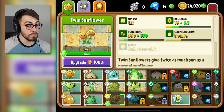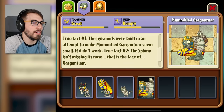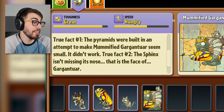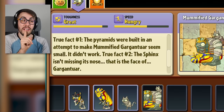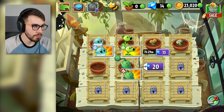My twin sunflowers — I haven't even used them yet, and I'm already decreasing recharge and increasing toughness. I decided to go into the almanac. Did I read about the gargantuar? True fact number one: the pyramids were built in an attempt to make mummified gargantuar seem small — it didn't work. True fact number two: if the sphinx isn't missing its nose, that is the face of a gargantuar. That's crazy. This is the Zen garden. I got a couple of plants to plant — a twin sunflower, a bloomerang, and a bee.